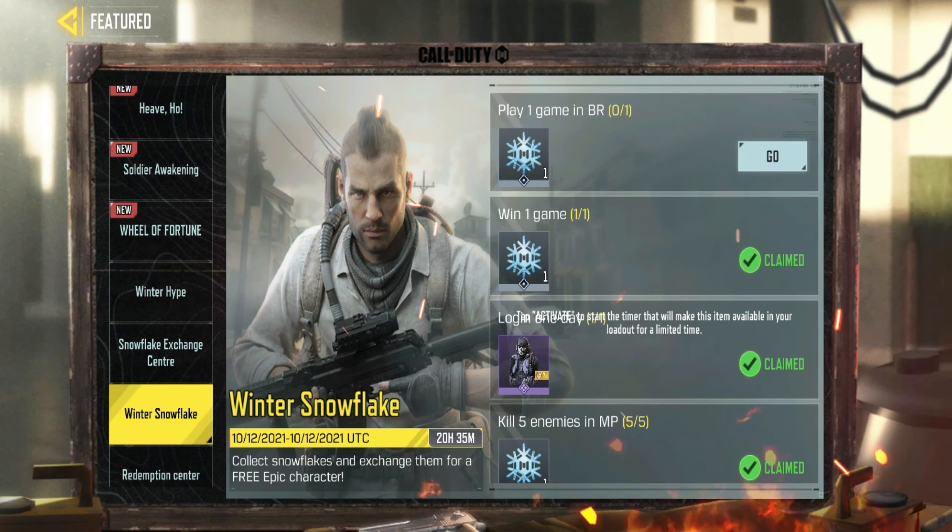I know that's not enough for the character you want, because it costs 70. But Garena CODM posted that special missions will appear during the event period, that will definitely allow you to earn enough snowflakes to redeem your favorite character.